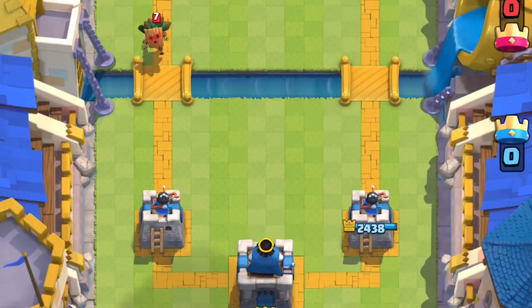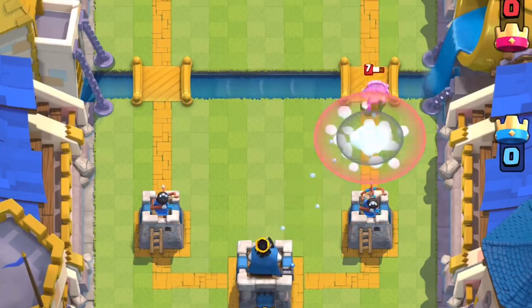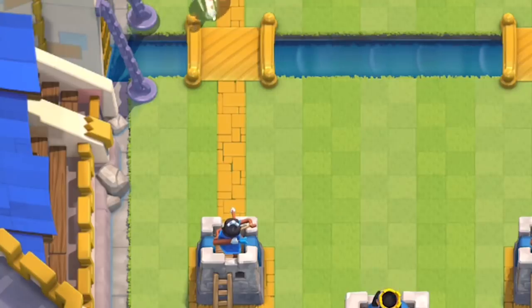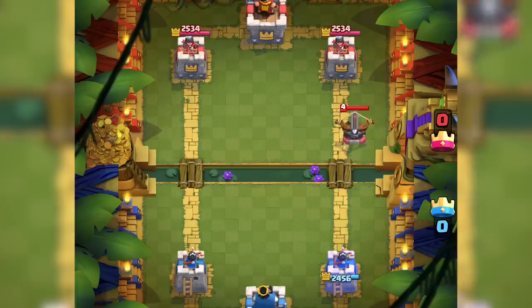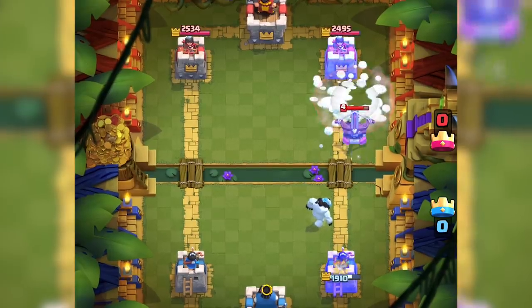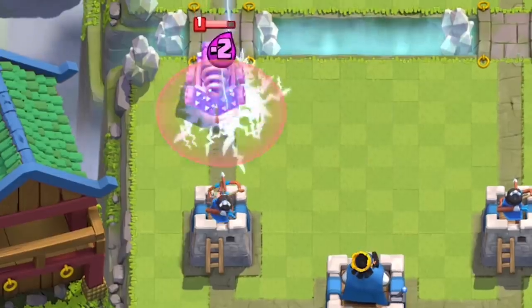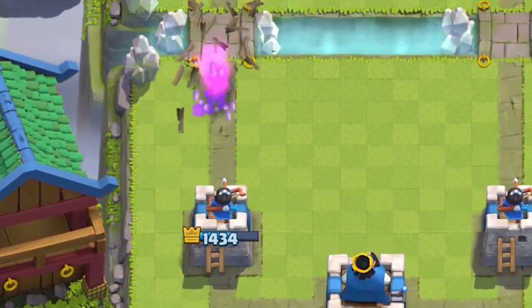Will it replace Zap? Probably not. A Zap only lets a Dart Goblin get one hit on your tower; Snowball as well, but only if perfectly timed to interrupt that first attack. It can't knock back or reset the Prince's charge, unlike Zap, which has that handy ability in a pinch. Snowball does not cause a retarget like Zap does, so in Siege matchups, if that X-Bow is already locked onto your tower, you have no means to retarget to a closer unit. Zap can reset Inferno Dragon, Inferno Tower, and Sparky — Snowball does none of that, and it can't even knock back the Dragons.